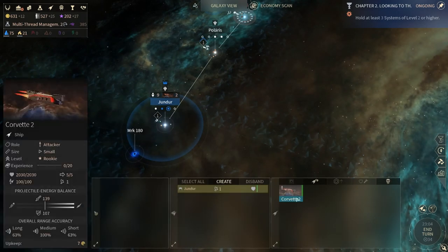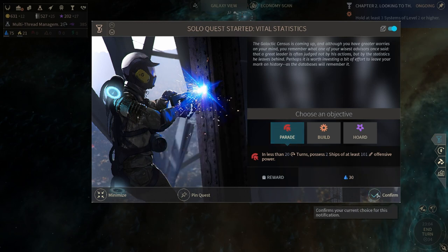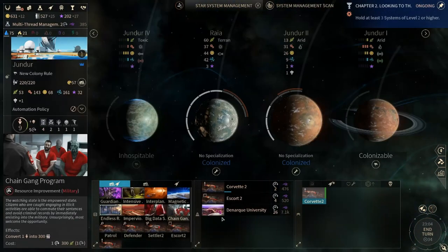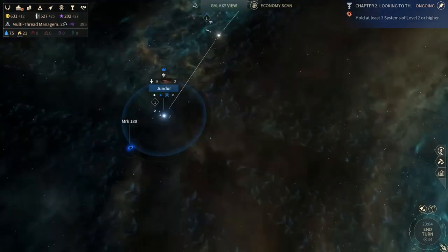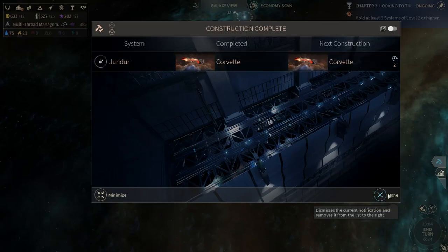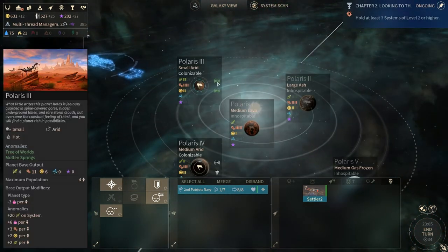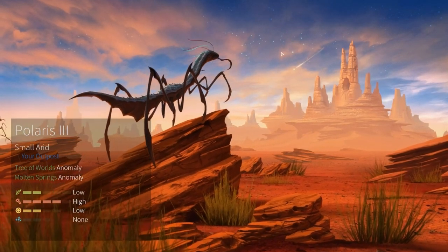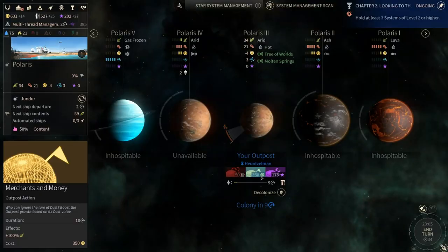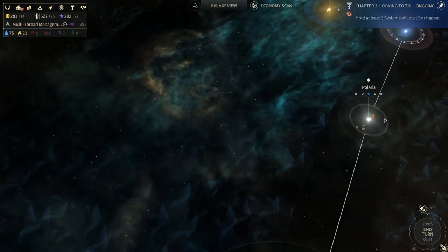Got the remnant population, building the Corvettes, got the free battle tactics. Now we'll start the settler and of course we'll go to Polaris for the world tree. Beautiful graphics. Pop this for dust with 100% extra food — five turns and we get that. Very, very nice.